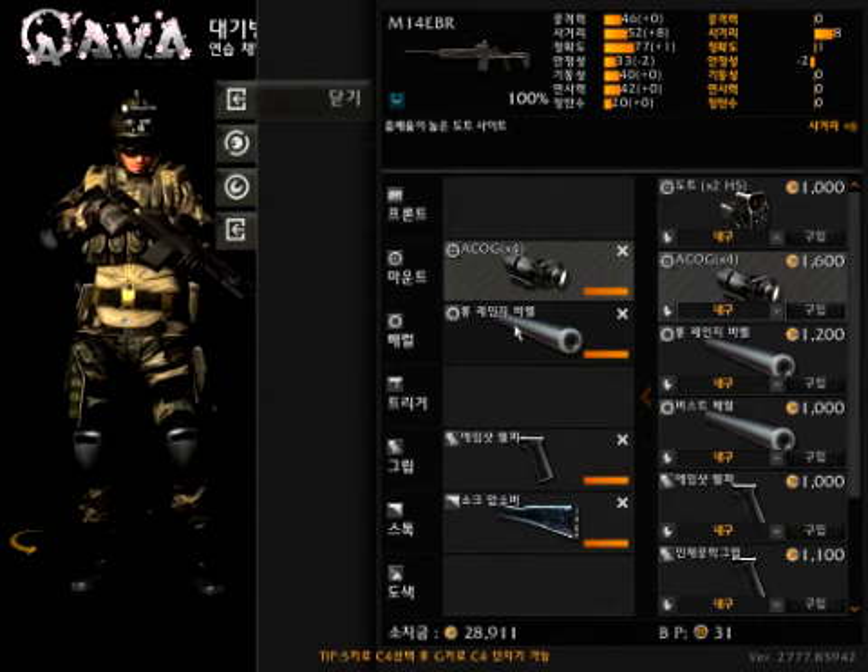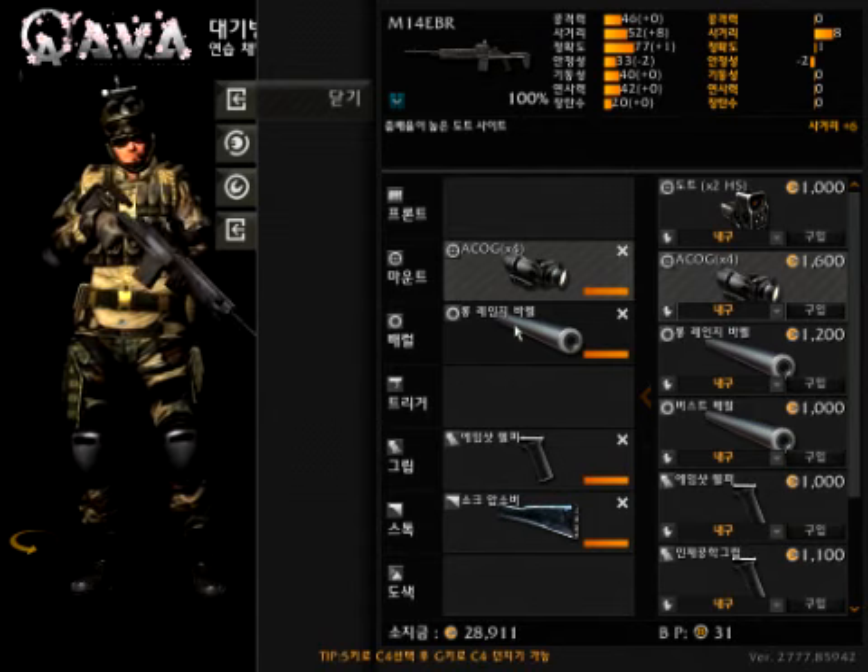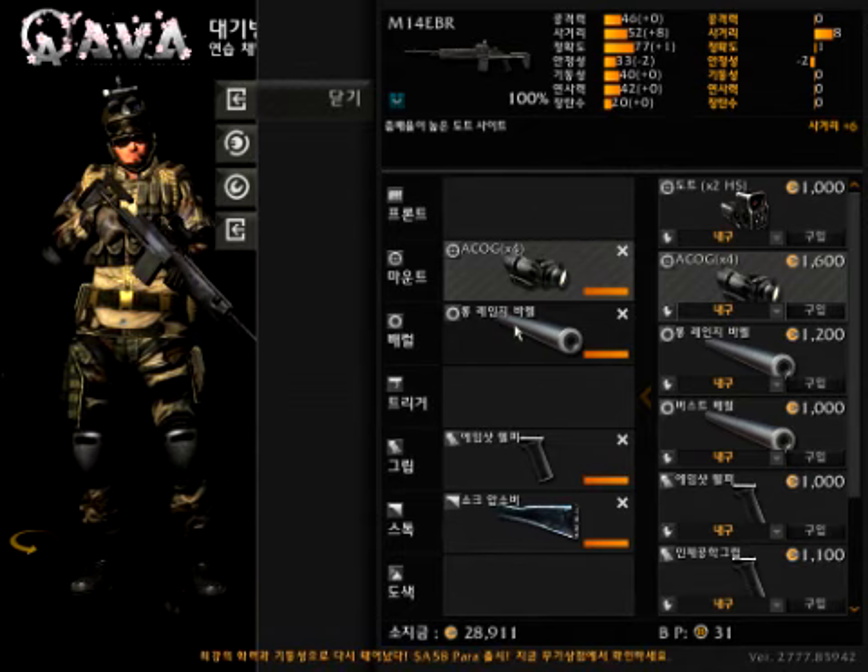Hi guys, my name is Horatio, and today I'm going to teach you guys how to mod and use the M14 EBR. Now the M14 EBR is the second most powerful weapon in this game, falling short of the SA-58 Para.